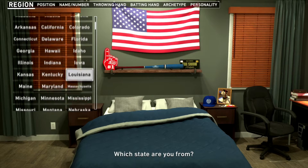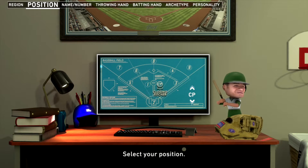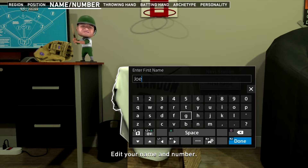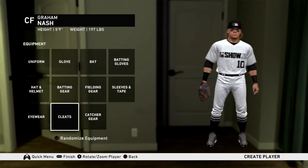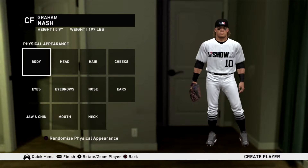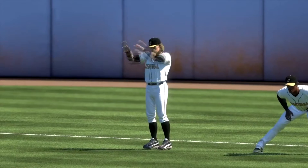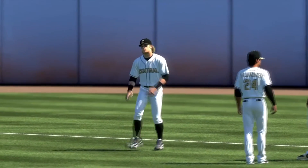We are going to meet our young man who is from the United States - Missouri, it seems. What position do we want him to play? He's going to be a center fielder, that way we have to make a good all-around player. We will bring back the original Road to the Show player: Gram Nash. There is the finished product - looking solid. He's a center fielder looking to perform for scouts.